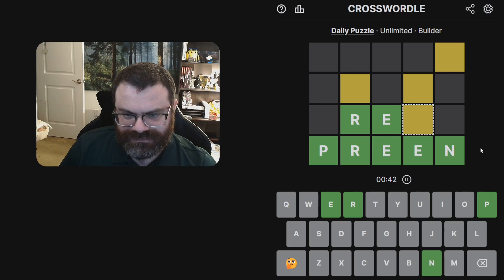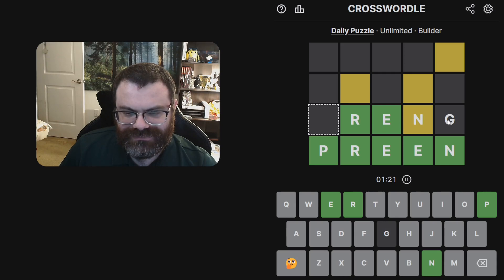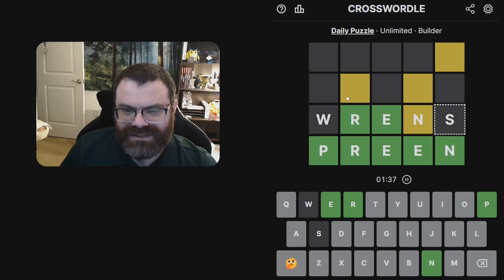So this has to be an N or a P, and I like to work upwards rather than top down. N or P — I like the N so we don't have to keep using the P. Ideally we'd put really uncommon letters in the grays because we can't use them again in those grays.